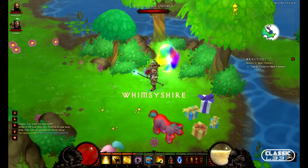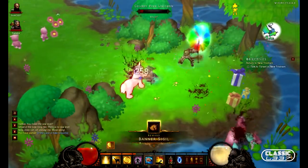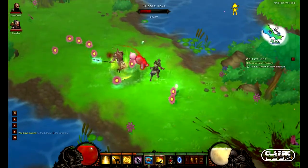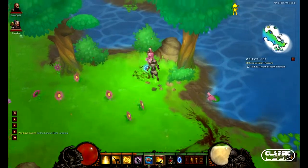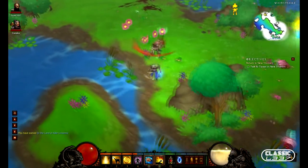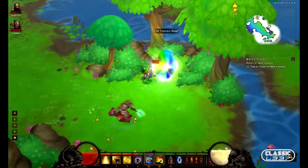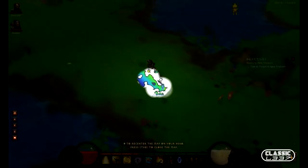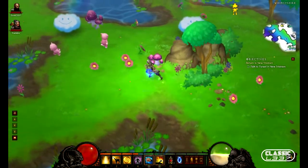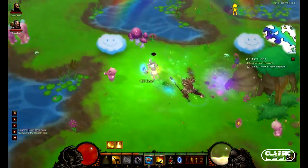Whimsyshire! So here we are. This is the equivalent of an Act 5 dungeon. Oh, that's awesome. I've done a really good job of staying away from YouTube videos — this is truly my first look at Whimsyshire. It's awesome. Did you see your map, what it looks like? In the right corner — it's like a coloring book. It's awesome. Instead of health orbs, they're cupcakes. Dude, this place is great.